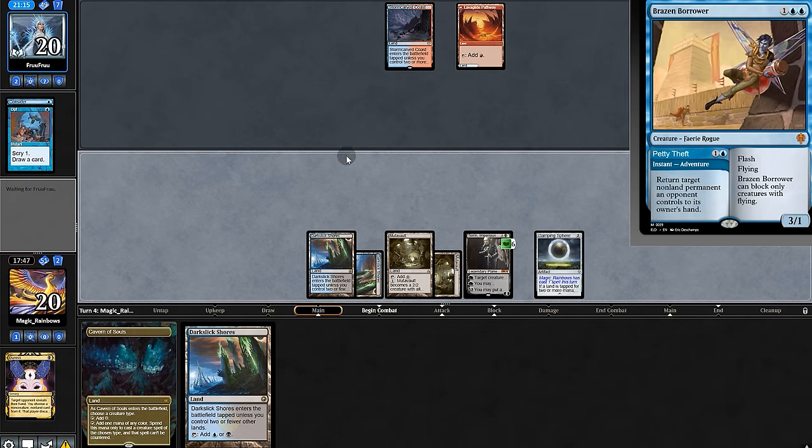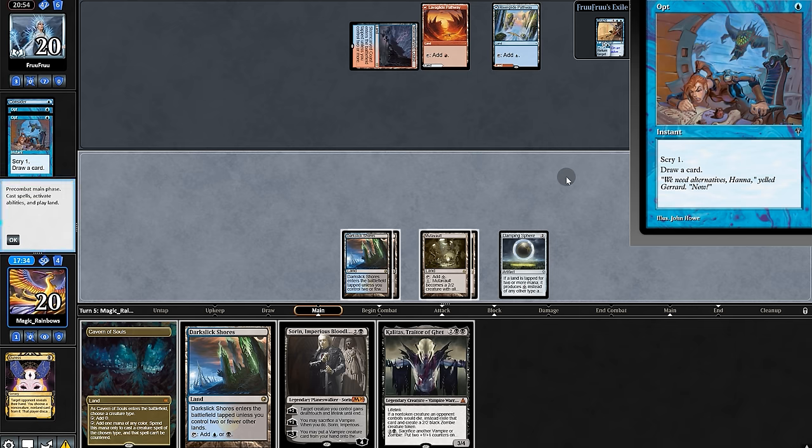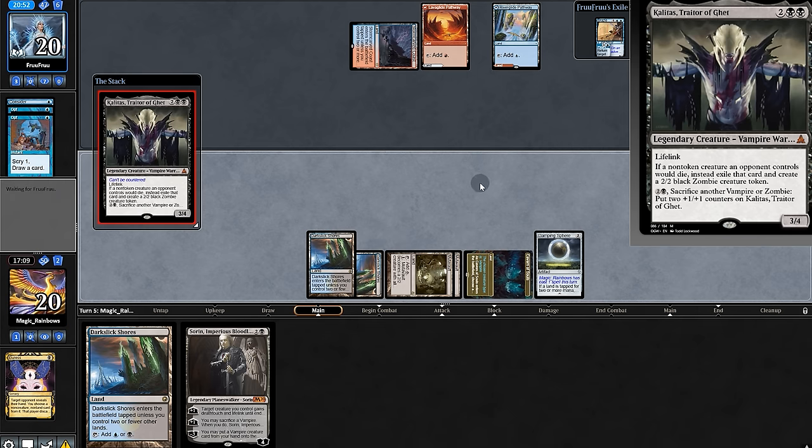We'll see if our opponent bounces anything — indeed they bounce Sorin. Opponent draws some more but then passes. And the latest card is pretty good, we'll play it and then pass.